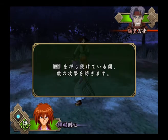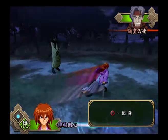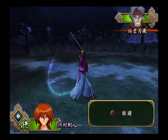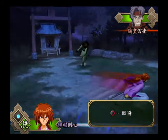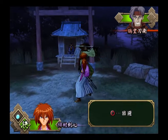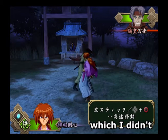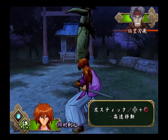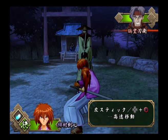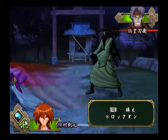R1 blocks. As mentioned before, we can use circle to evade attacks. This will work on most opponents, but you need to get the timing down just right. You can also evade attacks by moving the left analog stick to either right or left and pressing circle. This will make your character roll to either side, mostly behind your opponent.